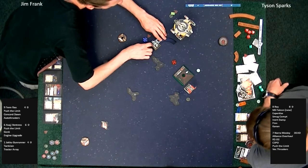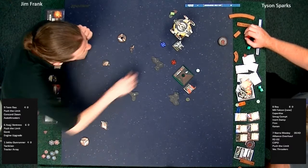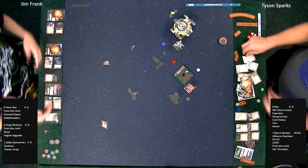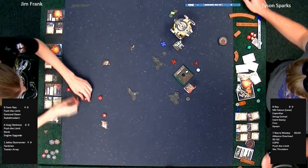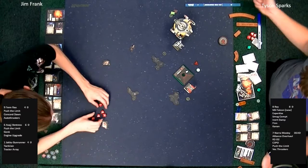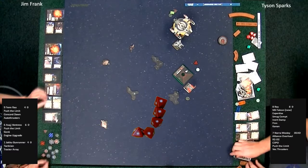Fen Rau going right up there — not too many options. Looks like Rey is going to just focus, since she already has a target lock, so she's more open to maneuvers next turn. Asajj gives Rey a stress token at the beginning of combat. Fen Rau throws a lot of dice. Target locking the blank — focuses for five hits on Rey. Rey takes five damage — only three hull left.